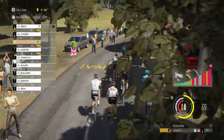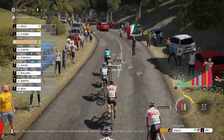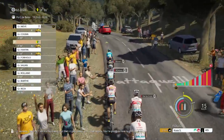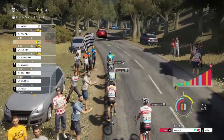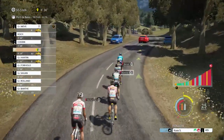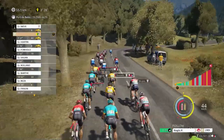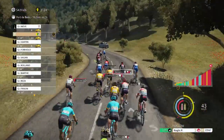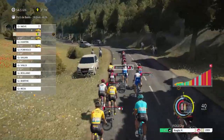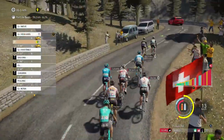Here we are at Port Bales — 19 kilometers of climbing at an average 6.2%, a special category climb, very difficult. I'm not sure Kuz will be able to hang on because his energy is so low. I'm riding with Hoglidge for this climb because I feel I need to be with him in case of attacks. The pace is high — Ineos and FDJ are both pushing hard.